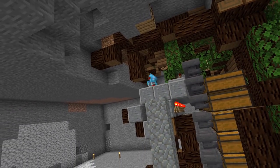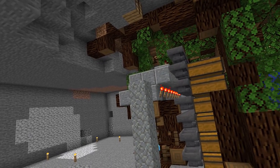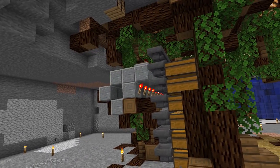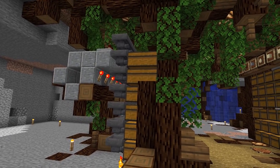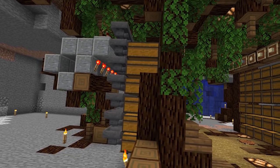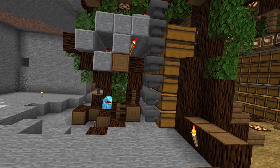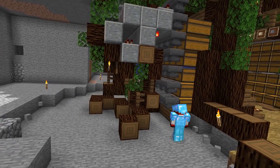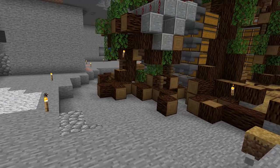To incorporate the redstone into our cave, we added some tree trunks which basically hold up the contraption and just tie the whole area much better together. I'm really pleased with how this turned out. From now on, polished andesite will be our designated redstone circuit block, but let's see what happens in the future.